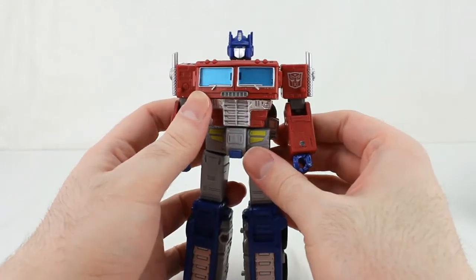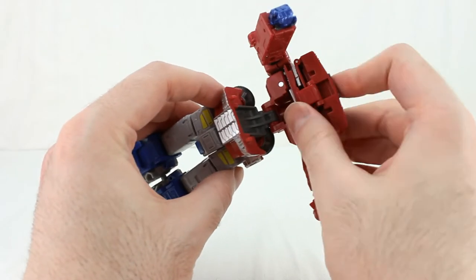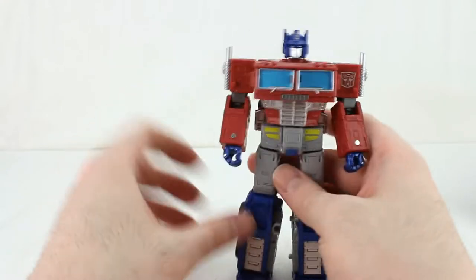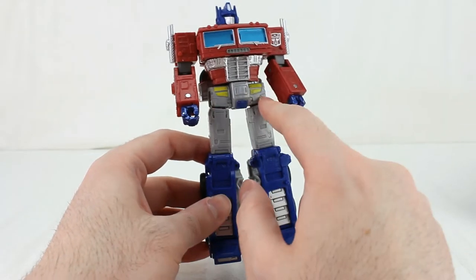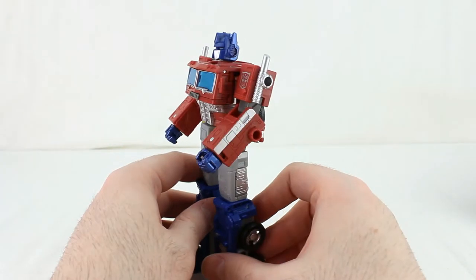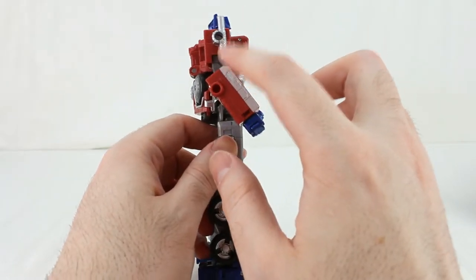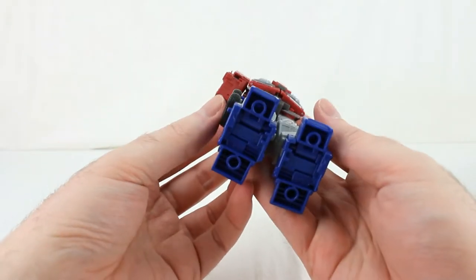Pretty much everything from the waist up is entirely new molding, though they use a similar panel trick for the cab as Siege did, handled a bit differently. It looks great — still got the blue windows, silver striping, a new grill, yellow, blue, and silver on the shins and toes, and nicely painted blue hands. He's got peg holes all over — here, here, here — plus a peg on the back for the Earthrise stage port, and four peg holes on the bottom of the feet.